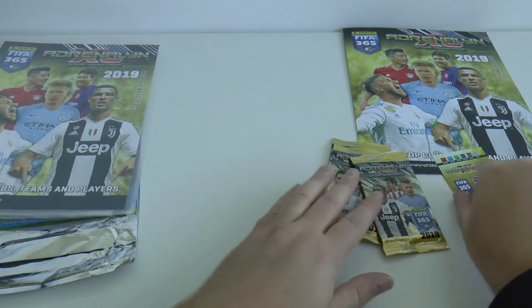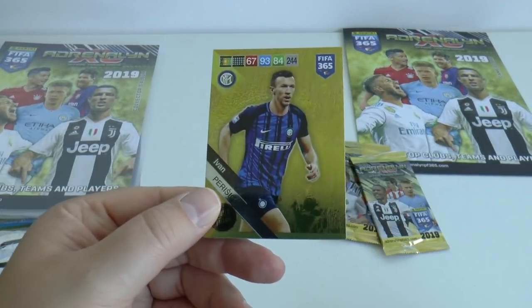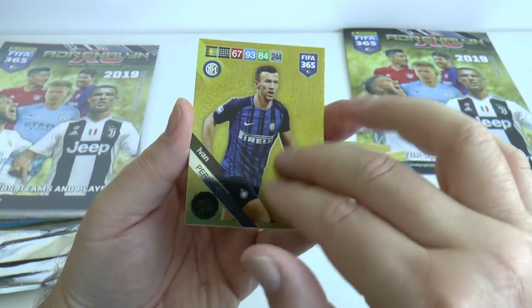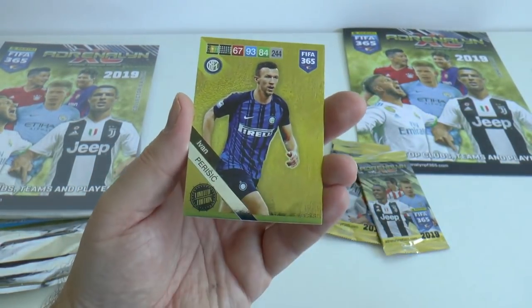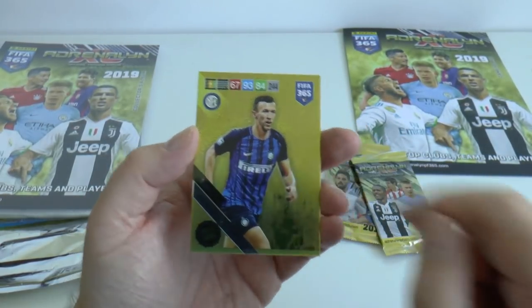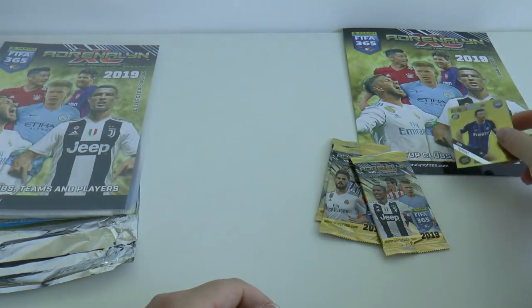Let's have a look at the limited edition card. Out of those four options, we got Inter's Ivan Perisic limited edition card. You can see he's featured with his name, the branding and scores at the top there — not overly struck on it. So Ivan Perisic.